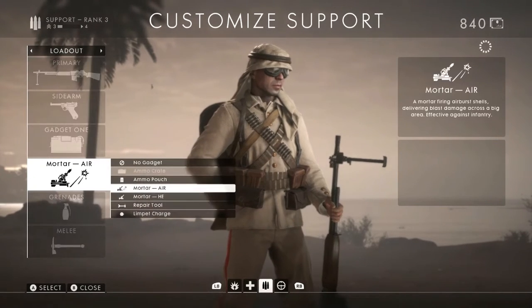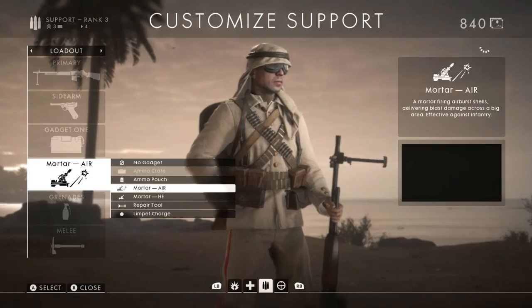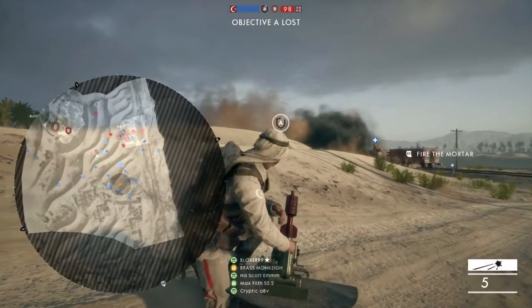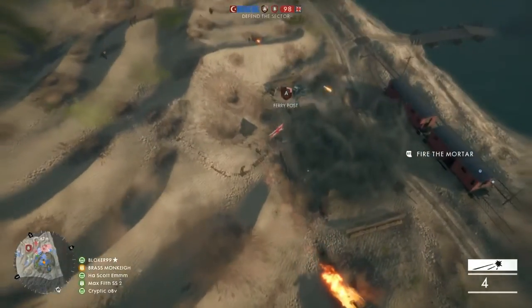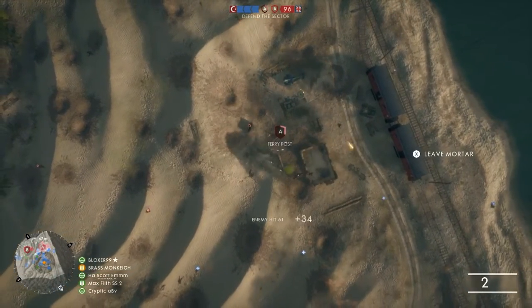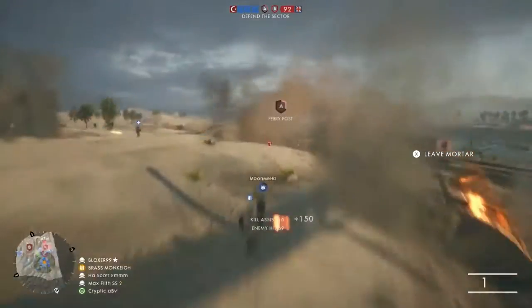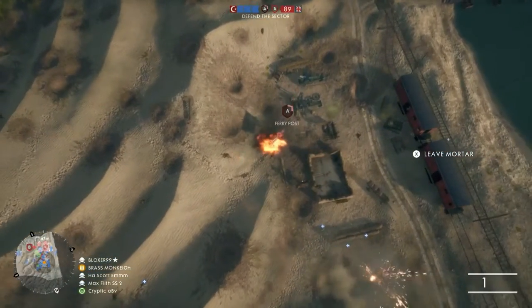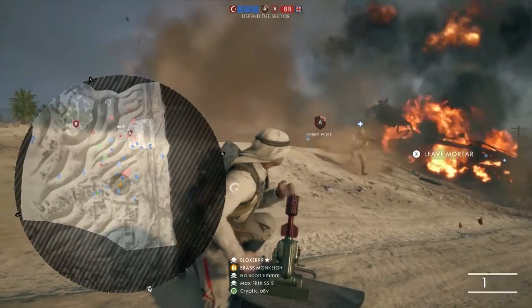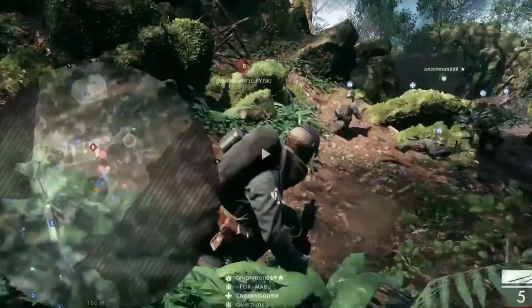Choosing the right shell type is also important. Air burst rounds are great for weakening large groups of advancing enemies and can be critical to winning game modes such as operations, but do only a maximum of 65 damage against infantry, making them a two-shot kill against everyone besides significantly wounded enemies. Alternatively, the HE rounds are a great tool for taking out snipers without exposing yourself, and a direct hit can deal between 15 and 25% of a tank's health in a single shot.